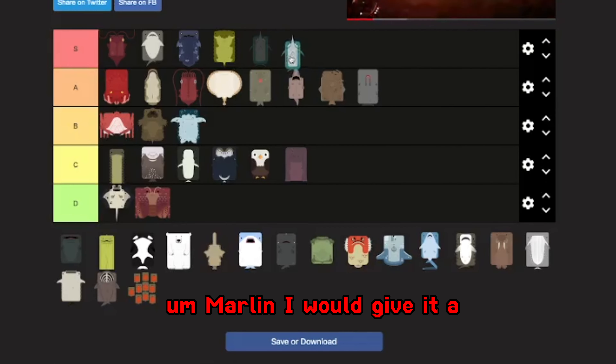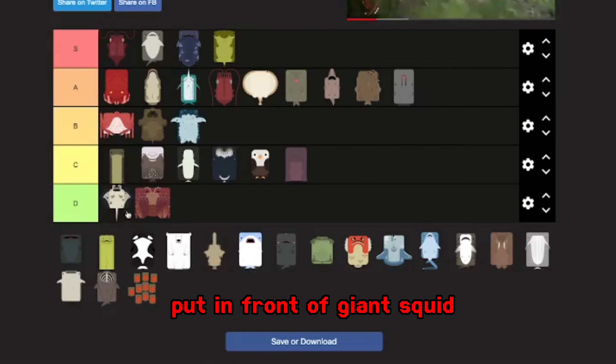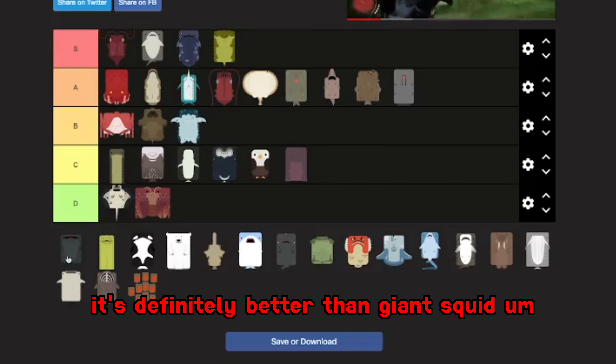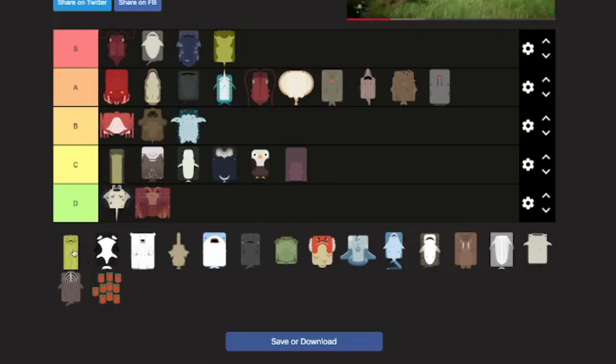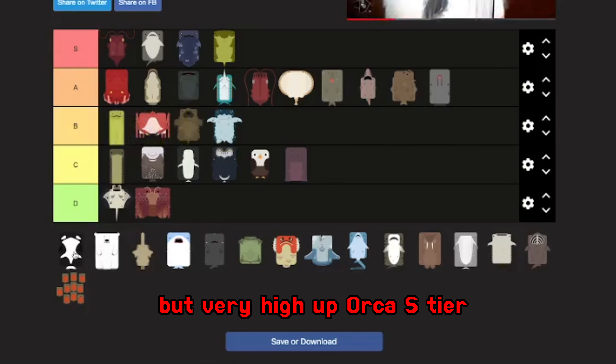Marlin — I'll put it in front of giant squid. It's definitely better than giant squid. Megamouth — I'll put it in B tier, but very high up.